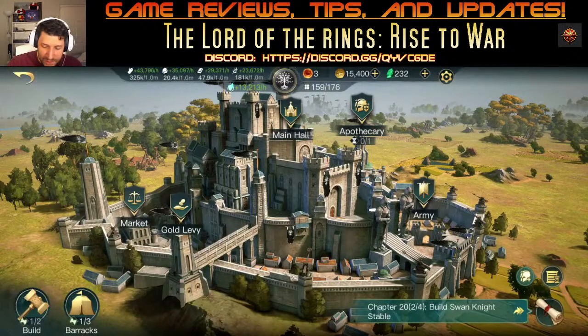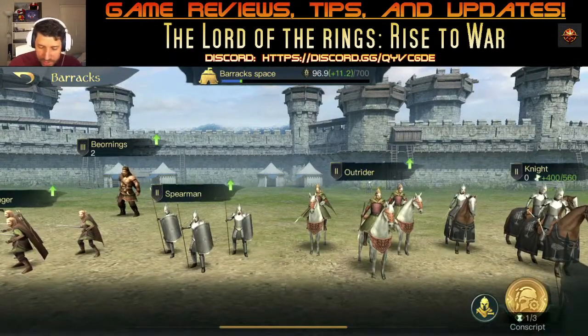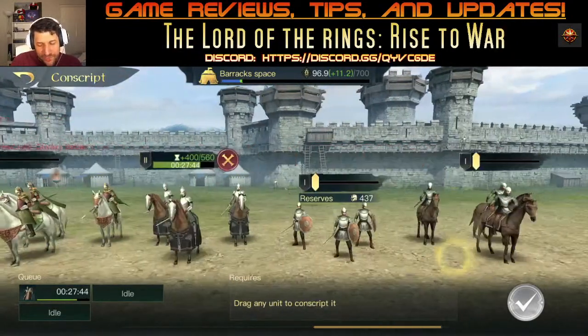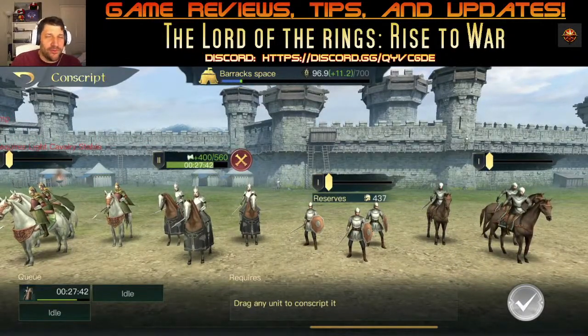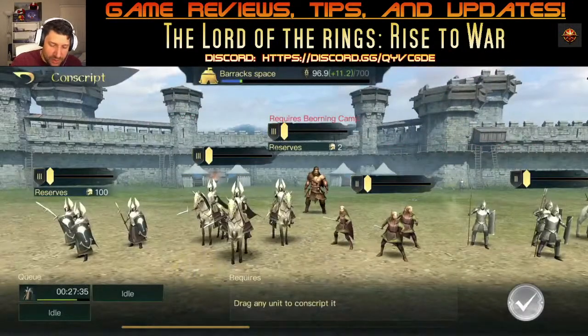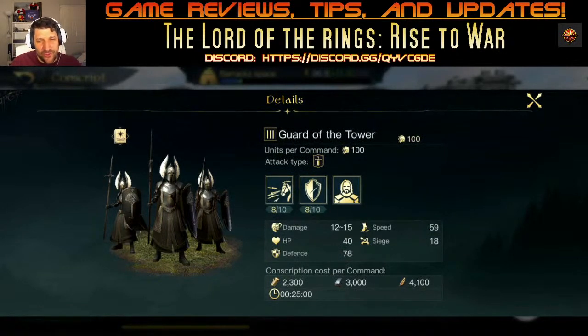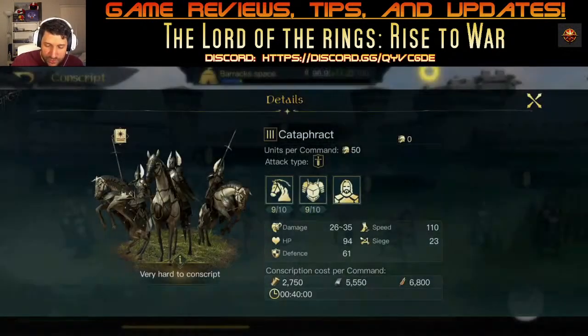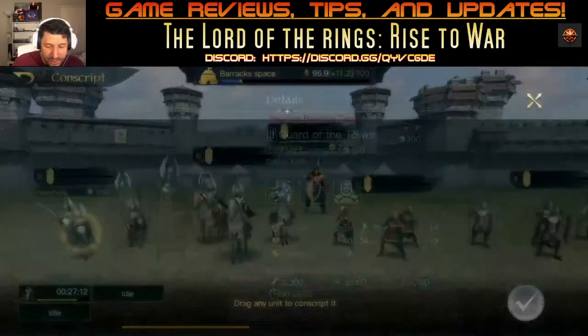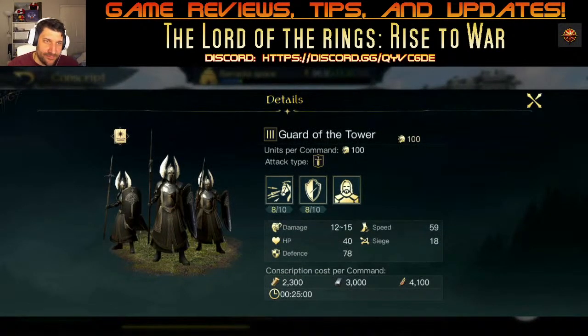I'm really excited to get the Swan Knights on the field. When using your barracks, do a little bit of level 2 knights — they're fast and have decent armor, doing pretty significant damage. For sieging however, the higher tier units with 22 siege points are better than knights at 18 siege points. So think about what you need for sieging versus regular combat.